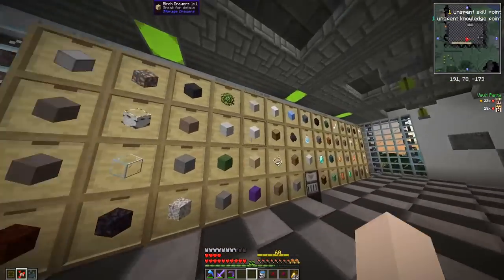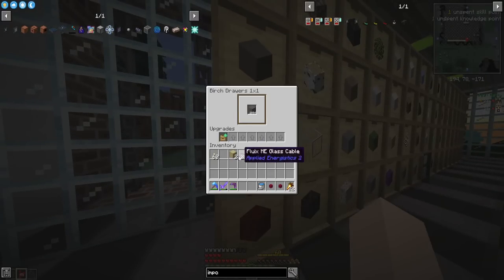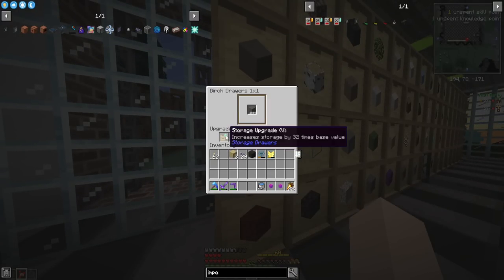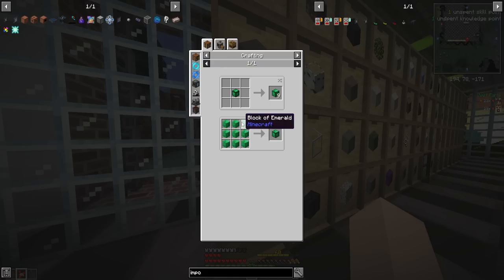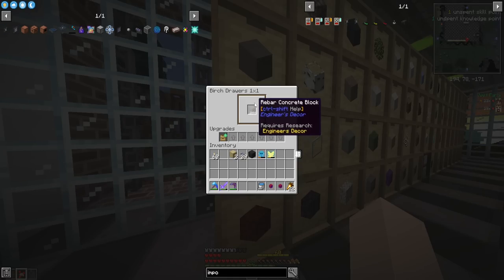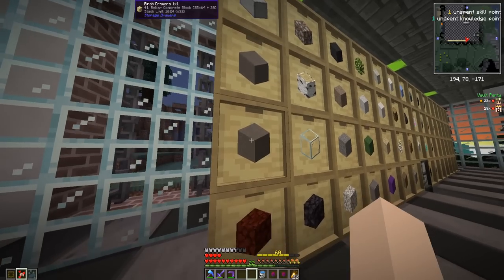Each of these drawers can hold 2,048 items, so for some I've had to add a storage upgrade to get past that number. These storage upgrades are a bit expensive — they increase storage by 32 times, which is really good, but require four black opals. That's annoying because I need black opals for Mekanism as well. You also need a compressed block of emeralds, which is nine emerald blocks in one — so 18 emerald blocks total for one upgrade.